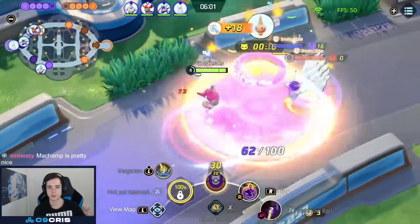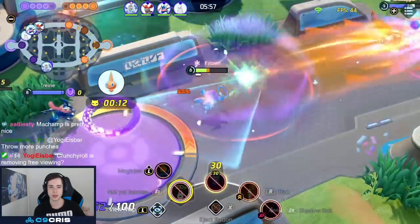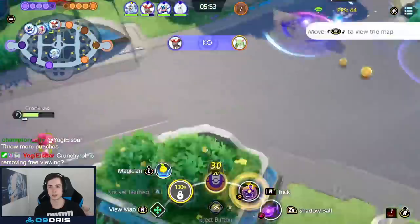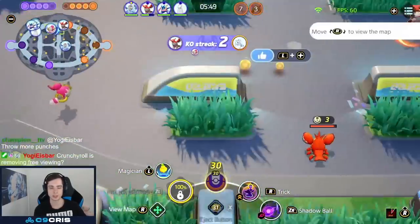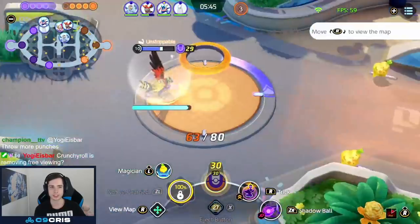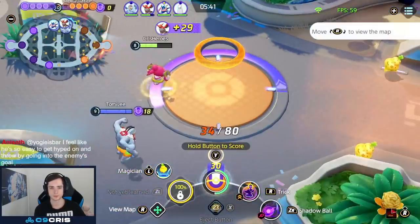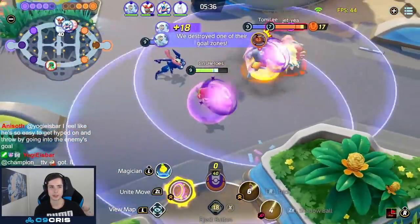Now we just want level 9, and then our Hoopa Unbound is where our character is very strong. Also level 10 is something you want to aim for and get as fast as possible. Because on level 10, Trick will start healing — the ally you Trick heals off its own damage, and you as well. But obviously it's more important on the ally. It's very strong on characters like Greninja, Cinderace, and Draladon — characters that just do damage and heal a lot with it.